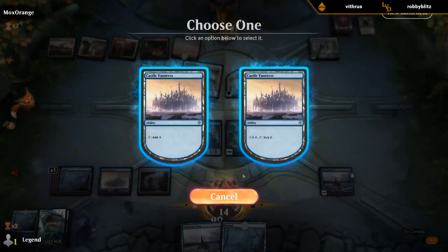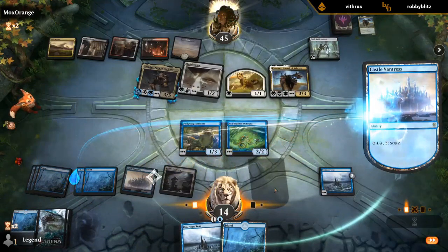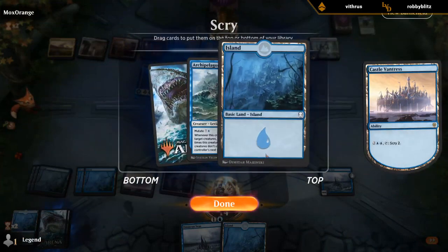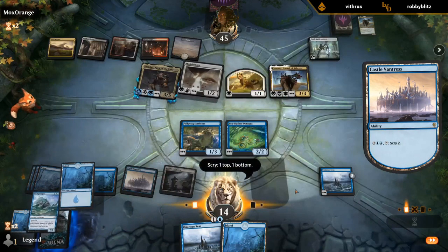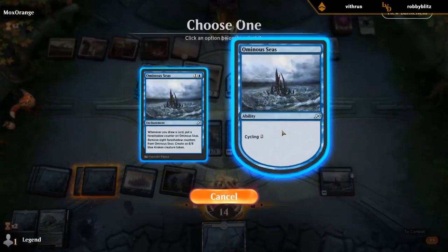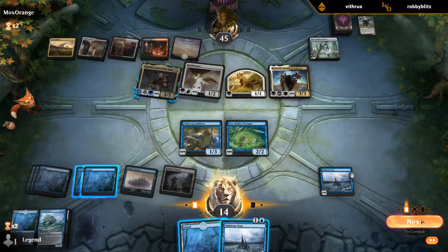So I can scry and then draw. Archipelagor — now that's a card. I guess I'll wait.